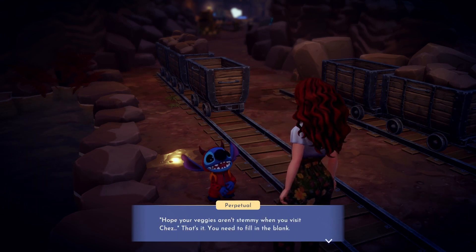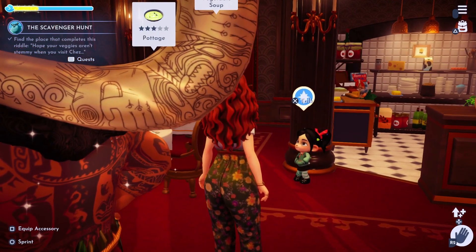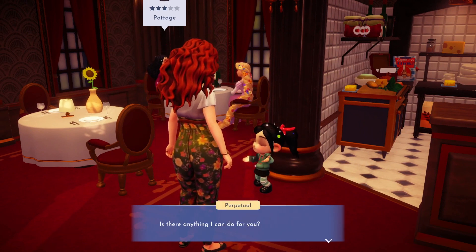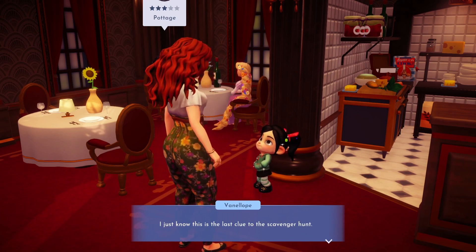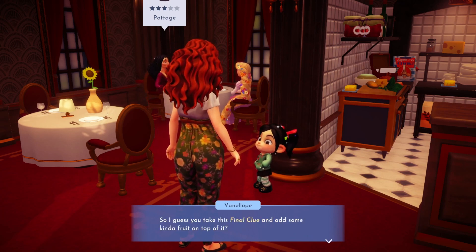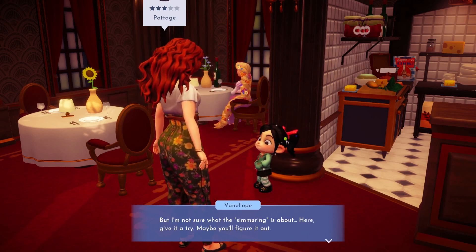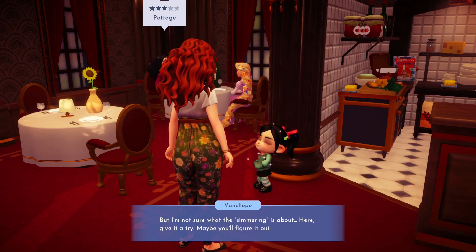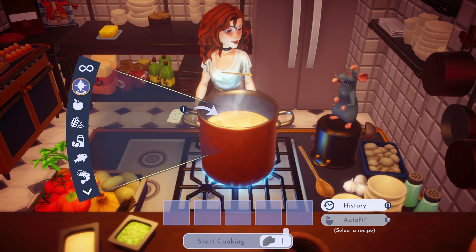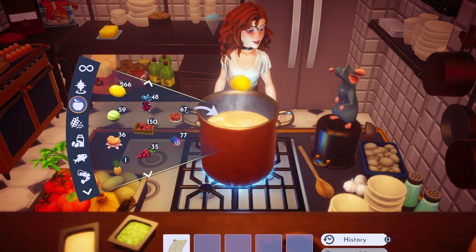From this clue we know our next destination will be Chez Remy. Here we'll find our final participant waiting, which is Vanellope. She's stuck on the final clue which reads: 'My secret can only be revealed as I simmer with a powerful citrus fruit.' Looks like we'll need to do some cooking for this clue. Head to the stove and add your clue and one lemon into the pot. Once you cook it, you'll unlock the decoded final clue.